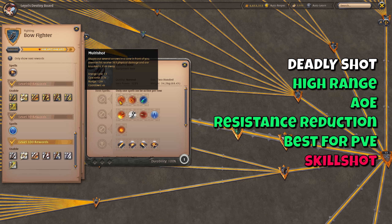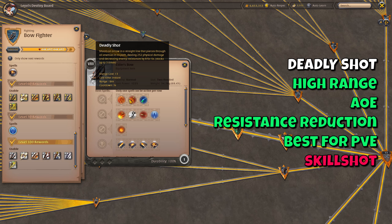Deadly Shot is your Q skill with the most range, allowing you to poke your enemies from afar. It does damage to everyone hit and also decreases their resistances, which stacks up to three times. Especially in PvE you'll want to use this skill since the resistance reduction helps speed things up for you and your group. When fighting ranged enemies or needing to keep your distance you'll also want to use it in PvP. However it is a skill shot, and missing it in a one versus one can heavily affect your overall damage and the outcome of the fight — so your aim has to be on point.